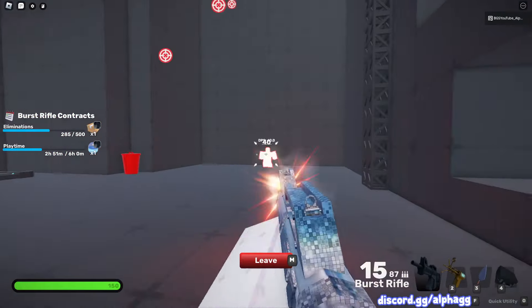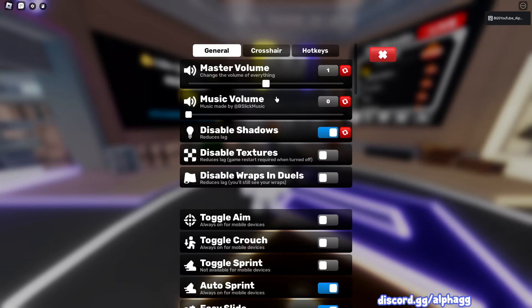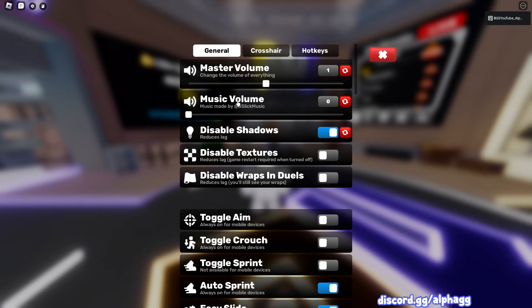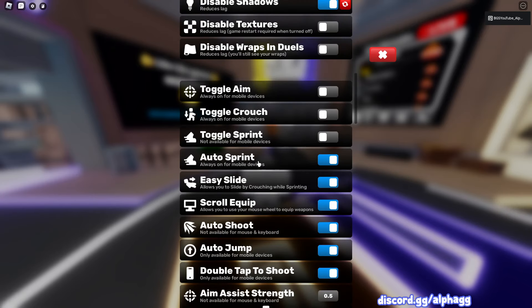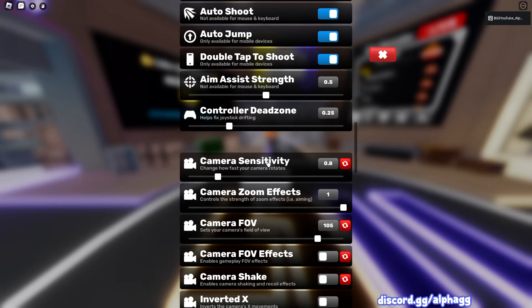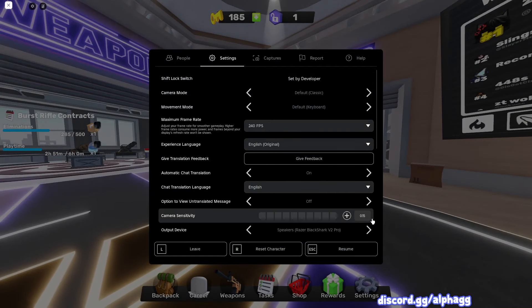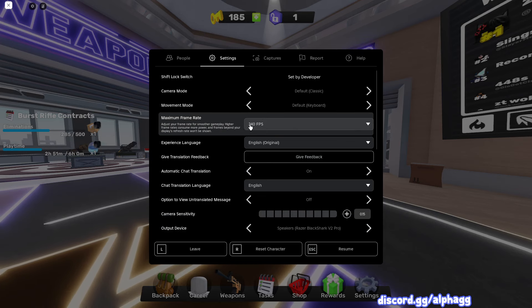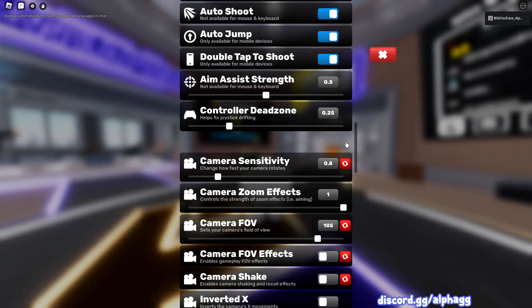The second tip is your settings. First, disable shadows and turn off music — this makes it easier to see and hear. You also want auto sprint and easy slide on. Find a good camera sensitivity; I'm using 800 DPI with 0.15 camera sensitivity in the Roblox app, and 0.8 in-game. Make sure your frame rate matches the hertz of your monitor so you can have high frames.